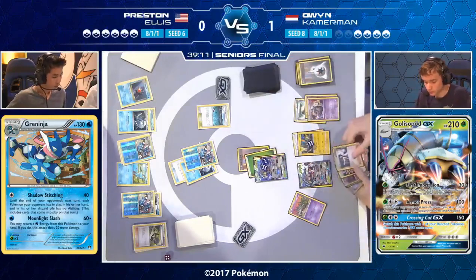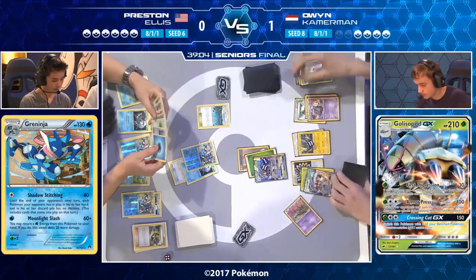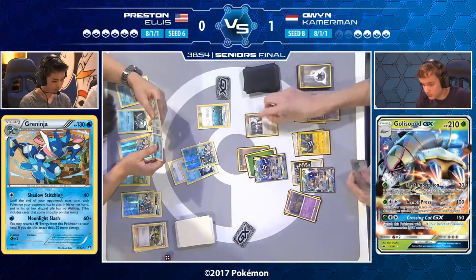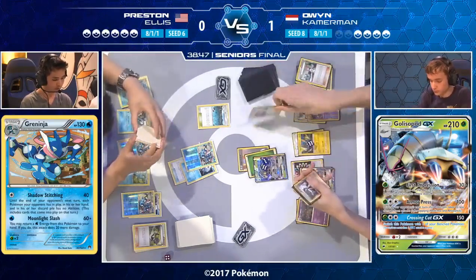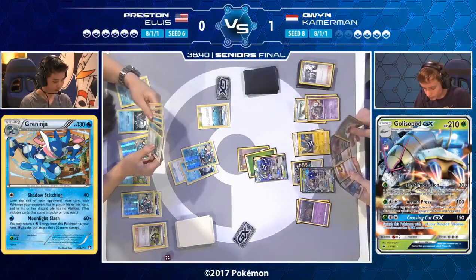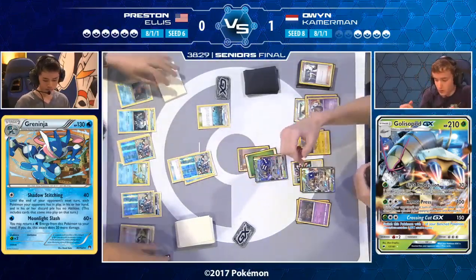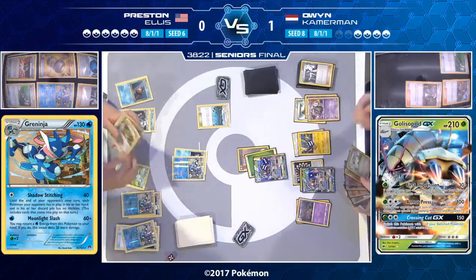Owen is playing a Professor Sycamore to get more cards. Double Colorless is a great card here — he might put it on Golisopod or save it in case of an Enhanced Hammer play. Owen has actually evolved the Garbodor on the bench, so he doesn't have a Trubbish down — he'd quite like another one. He's now up three prizes. You're prize rushing against Greninja — taking those prizes before your opponent fully sets up. That prize penalty really helped him. Owen preserved the Double Colorless completely, wanting to see what Preston will do first. He's got two Golisopod GX ready: one with Rainbow Energy on the bench.